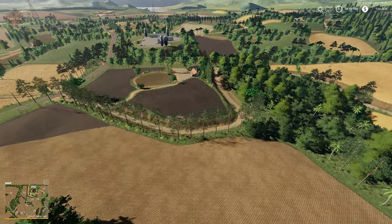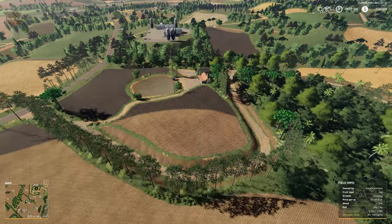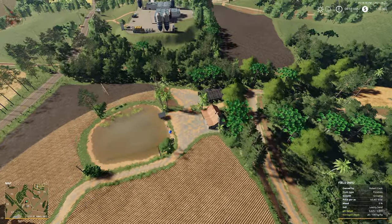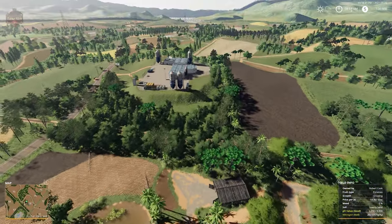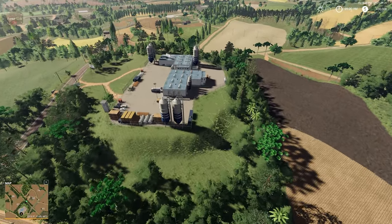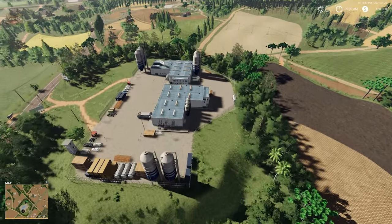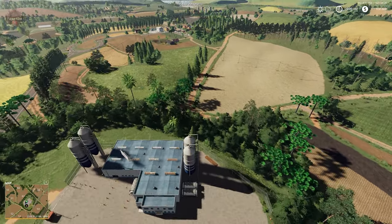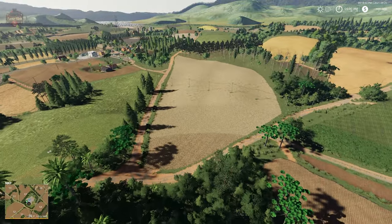Going over to field 66, this is one of those little farm areas. Here we also have the buyable dairy. They've got a whole lot of nice green grass — they must spend a fortune on sprinklers.